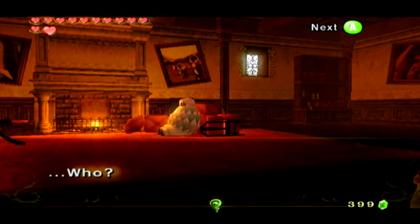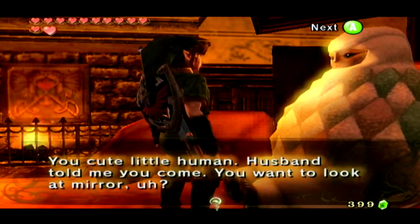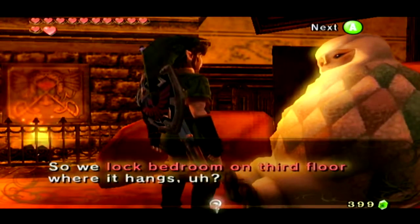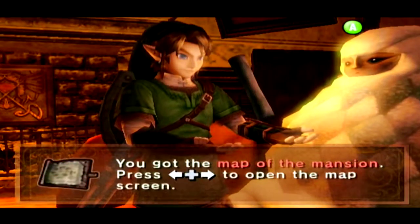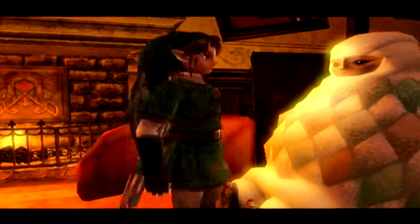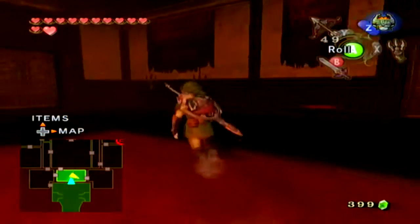Oh, another yeti — she's sick. She's locked it in a bedroom on the third floor somewhere. That's cool, we got the dungeon map straight away, which makes sense since this is their home and all. Okay, let's go take a look and see what we can find.